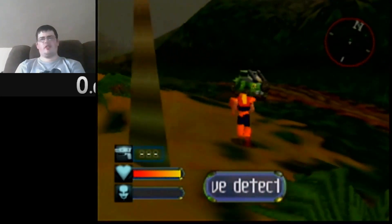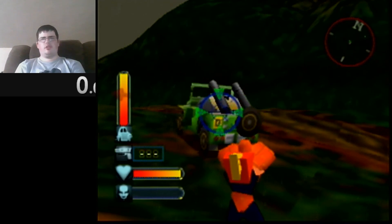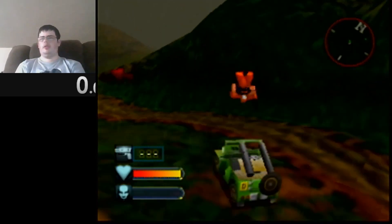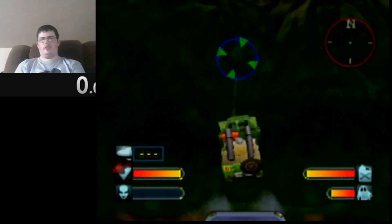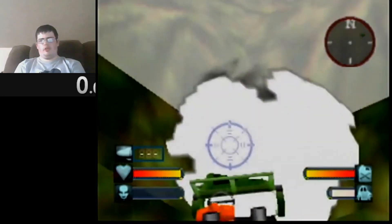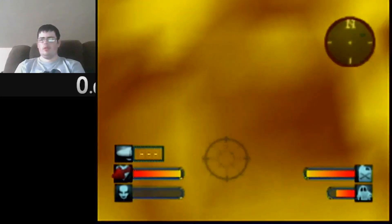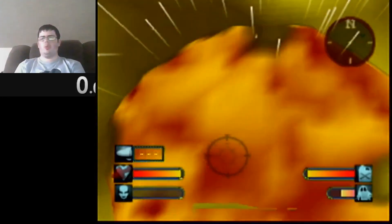For the next trick, this jeep needs to have very low health. There's two ways to go about that. You can shoot it with the pistol, or you can jump in — there's a little seam here you can drive up. Drive up the seam and shoot orders into the ground to damage the jeep. You want it to be below 20% health.